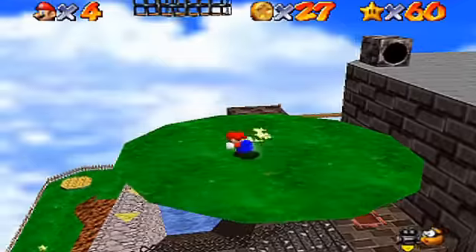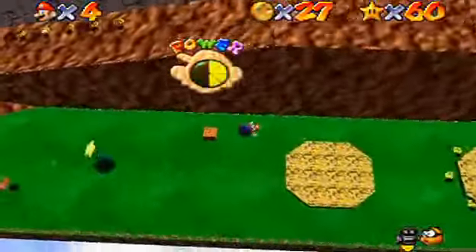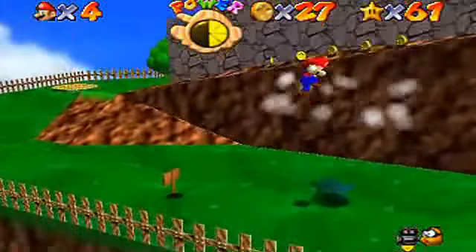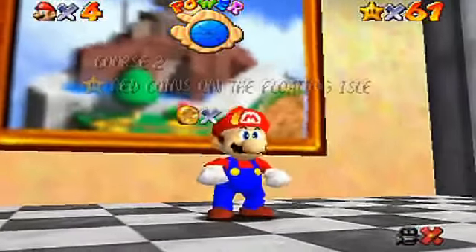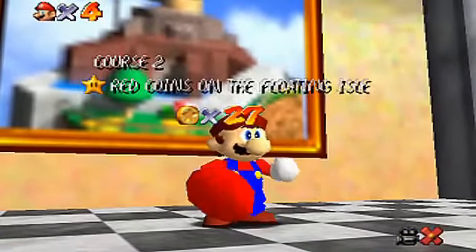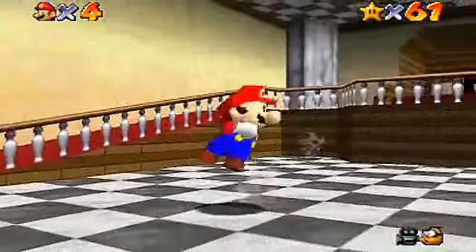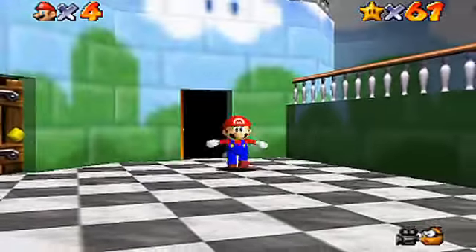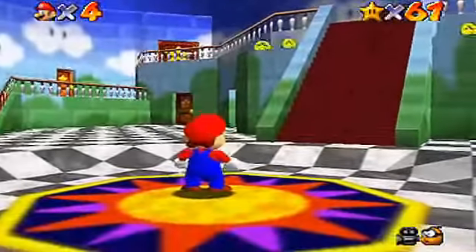Let's see if Mario can long jump to grab the beautiful power star. Whoa — that was a close one, it took half of Mario's power away. After we knocked down that big piece of wood, Mario got the last two red coins and recovered Power Star 61. Please stay tuned for Episode 62 of Let's Play Super Mario 64. This is Sir Ron Lionheart signing out.